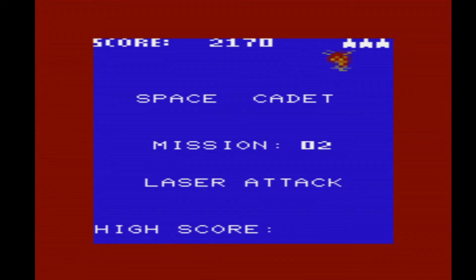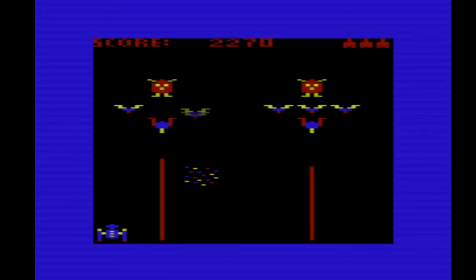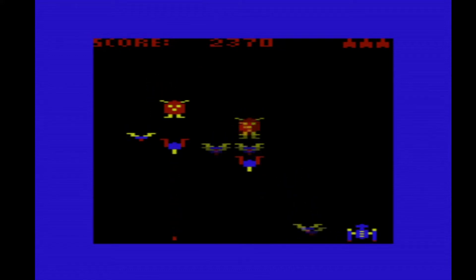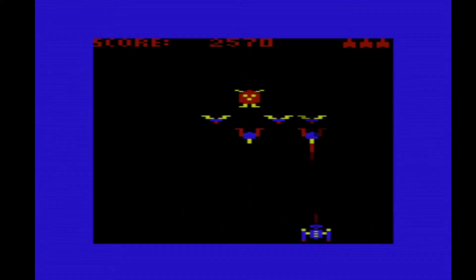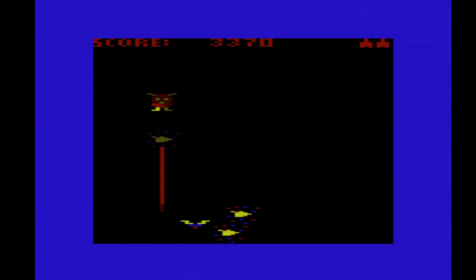We're on Space Cadet. Laser Attack is mission two. On this mission, you've got to watch out for these guys who sort of swoop in and shoot a vertical laser at you. But it can be quite challenging. They look a bit like birds.